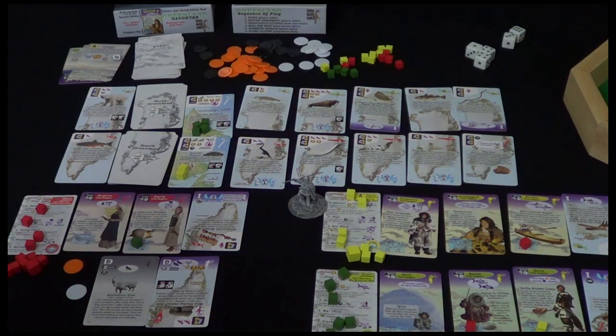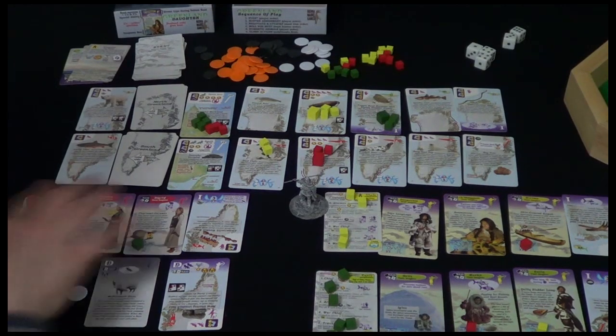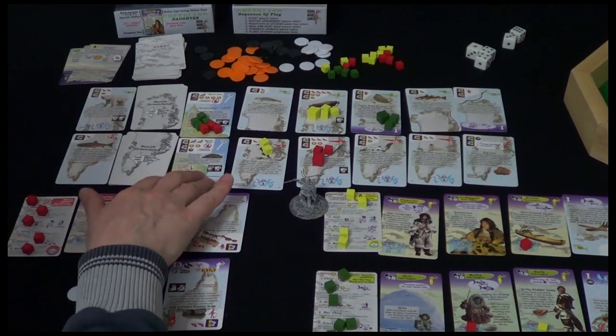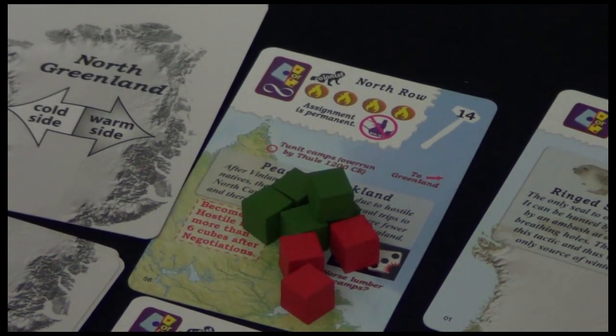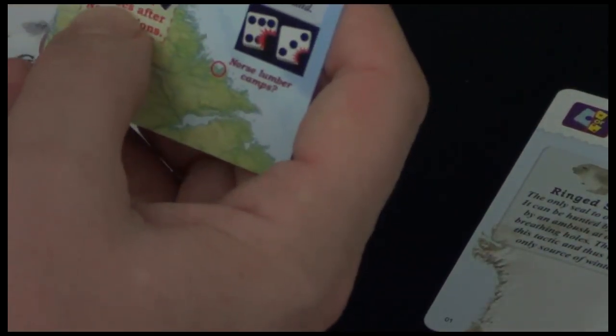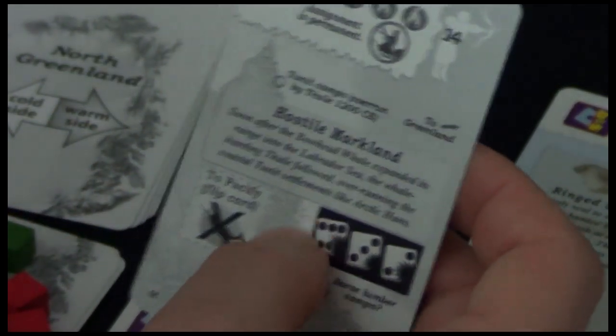Let's move on to hunter assignment. The Norse needs energy and they've used their Mariner to place three colonists in North Markland. Yellow has gone all in on the Walrus, withdrawn from Vinland onto the bird cliffs. Green is after an invention - the toggle-head harpoon - hopefully making marine hunting more effective. One thing to mention: we now have five to eight colonists in North Markland. It says here it becomes hostile if there are more than six cubes after the negotiation phase, so the North row is now hostile.